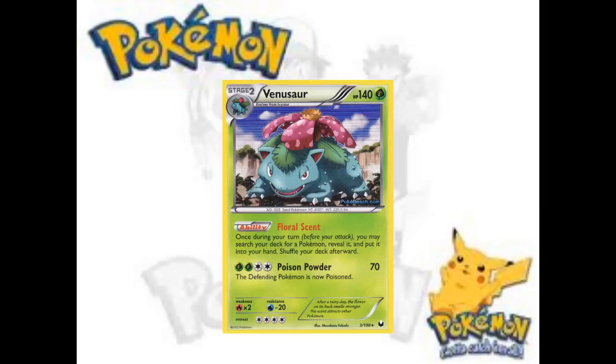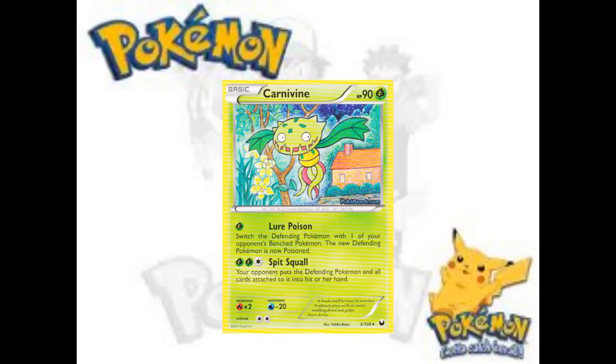Moving on, let's talk about Carnivine. Luring Poison — if that's an attack, it does poison and switches the opponent's Pokémon and poisons them. That's usually been a good attack in the past with previous Pokémon that had it. Is it good now? Trainer lock has been dead or seemingly dead, and the only use I could see for this would be against trainer lock, or maybe even in trainer lock. So if trainer lock in the form of Vileplume comes back, I can see this maybe warranting a spot.